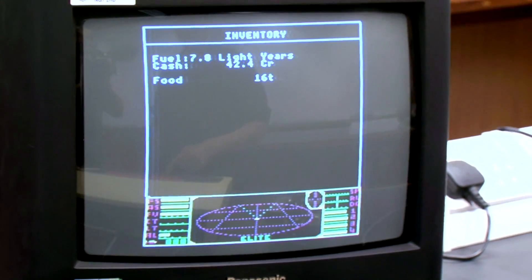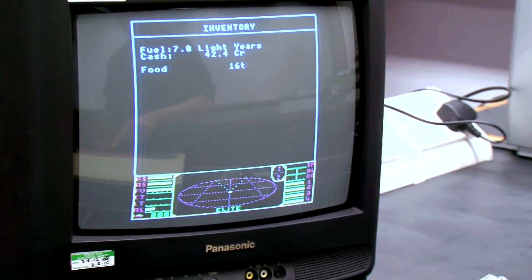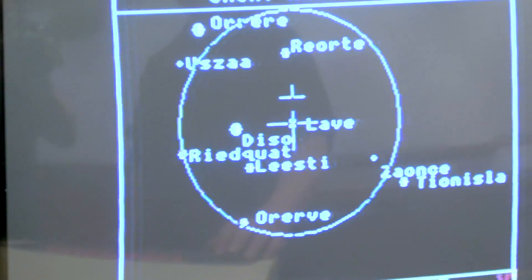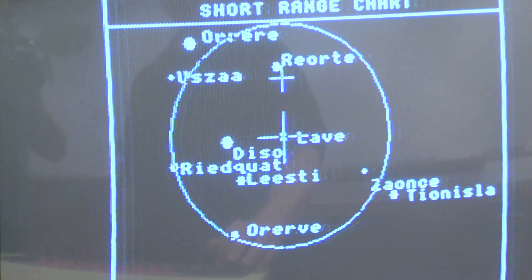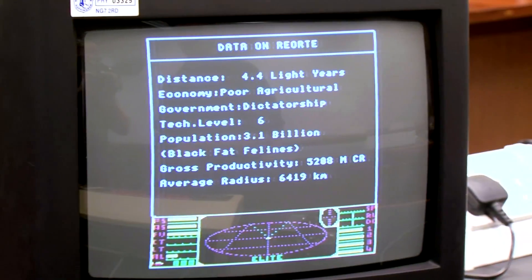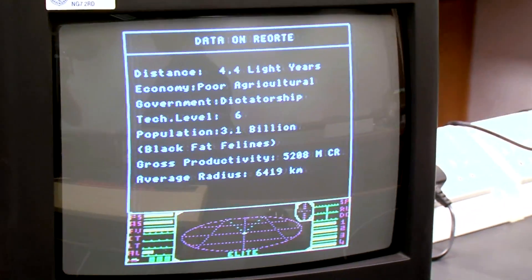So we've got our cargo. Now we want somewhere to go, so we go to this local chart here and use our arrow. Let's go to Reort and centre the cross on there. We can look up data on systems — we can look up what the planet's like.